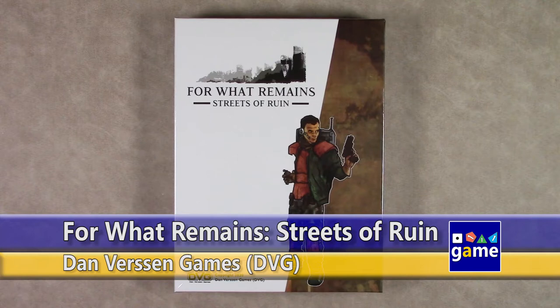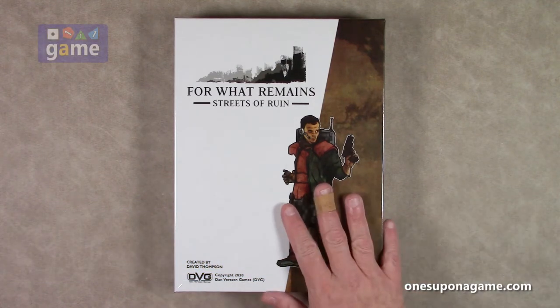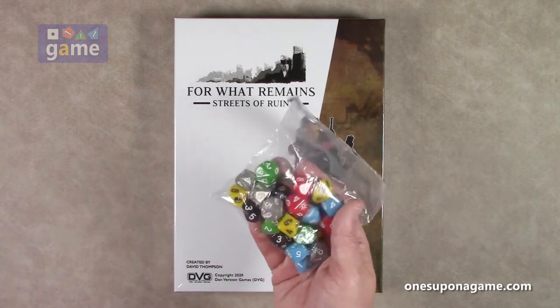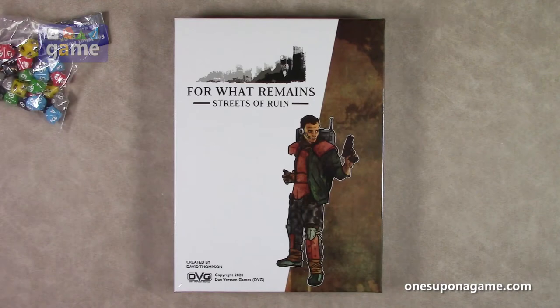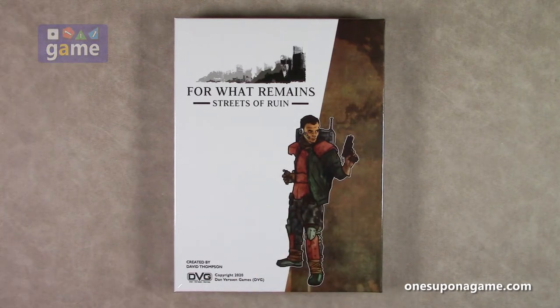Hi, welcome back to Once Upon a Game, I'm Kevin Kitchens, and in this episode we're going to do an unboxing of For What Remains. This is the Streets of Ruin module. There are three different games in this series, along with some optional accessories like a dice pack in the faction colors and a terrain and template pack. This is from DVG Games, created by designer David Thompson. It's a tactical, RPG-ish, unit-based game set in a dystopian future — they call it Streets of Ruin because Streets of Fire was already taken.